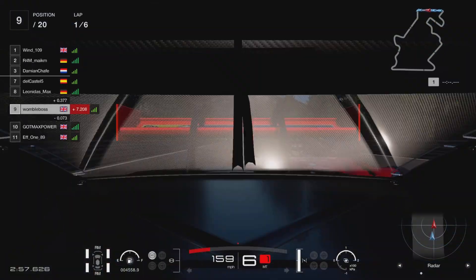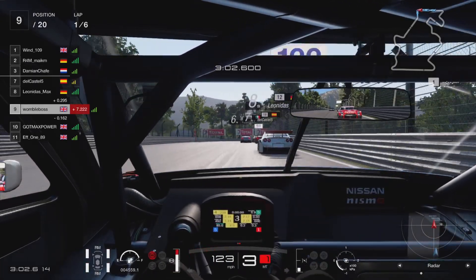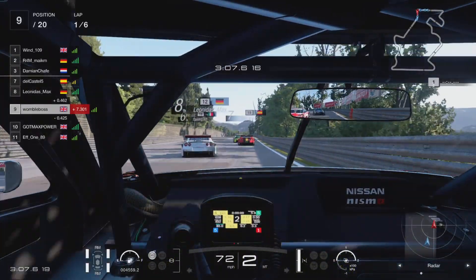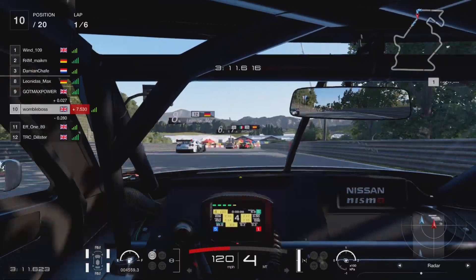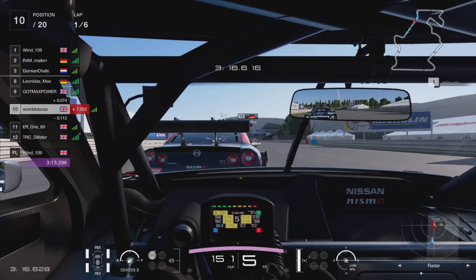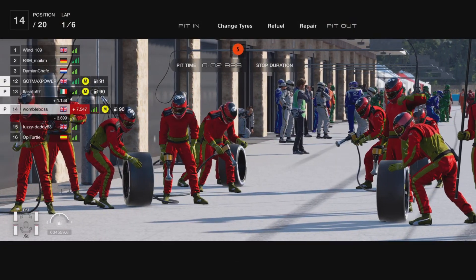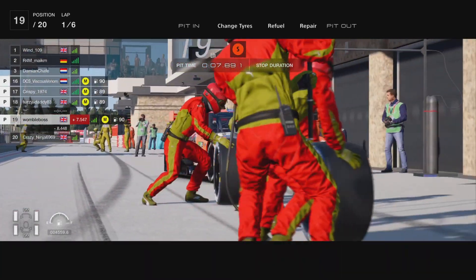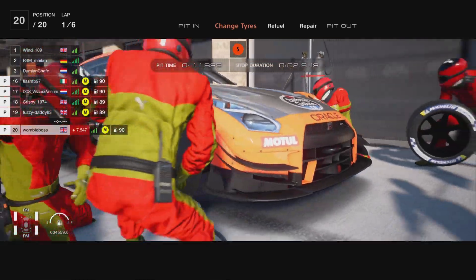Coming down towards the last corner, you can see people jostling all over the place for position. We brake nice and early; Max Power also braked early behind us. Even so, we still manage to get it wrong — run wide out of the corner, getting the exit all sorts of wrong, which allows Max Power to pass us on the outside. At this point I wasn't intending to pit, but given we've made a mess of it a couple of times and this race is going south fairly quickly, we decide to get into the pits and try to recover with a little bit of an undercut.